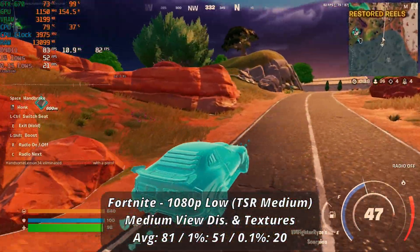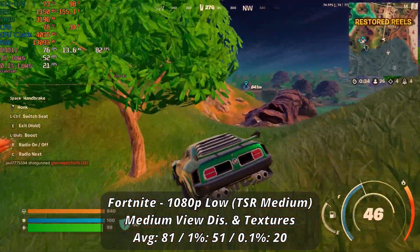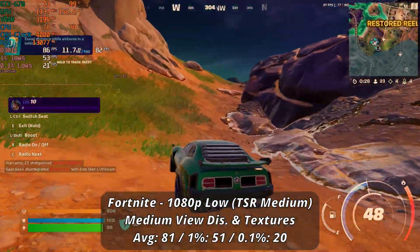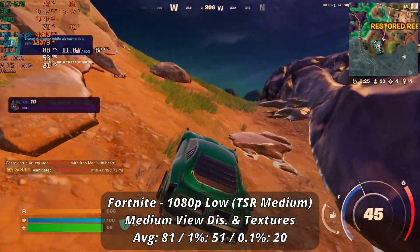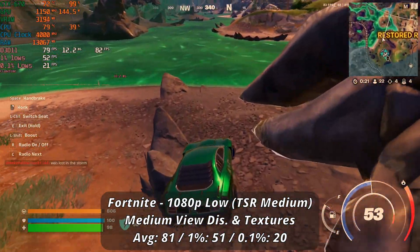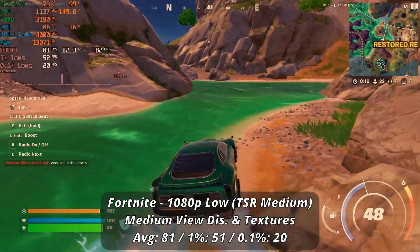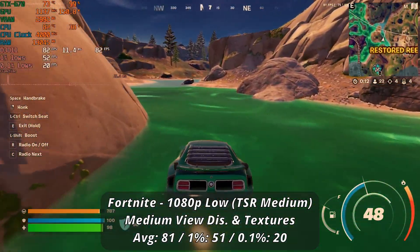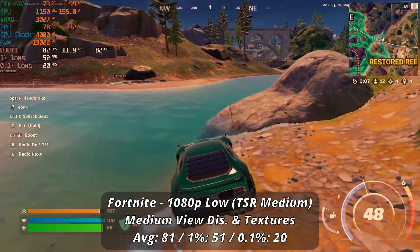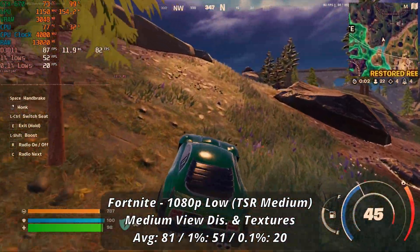Fortnite is an interesting case, especially since our graphics drivers are very out of date at this point, kind of like Counter-Strike. This kind of shows in how the GPU renders effects like shadows and particles, especially in the first couple of matches, although having to use upscaling methods like TSR definitely doesn't help either in that regard. At 1080p low settings with medium textures and view distance, we're averaging around 80 frames here with 0.1 lows of 51 and 20. This isn't bad for those who want a casual experience, but these dips in performance could very well lead to unfortunate mishaps during gunfights.